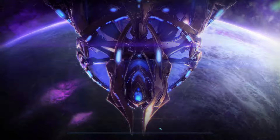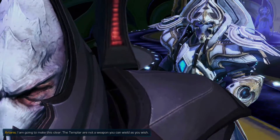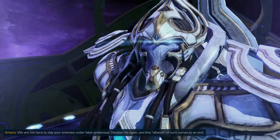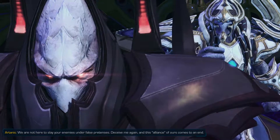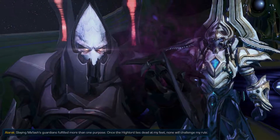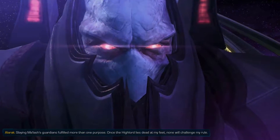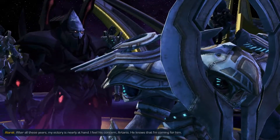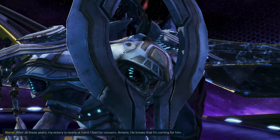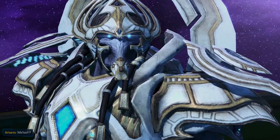Looking at the achievements — we're getting a lot all of a sudden. Artanis makes clear he is not a weapon Alarak can wield as he wishes — they are not here to slay his enemies under false pretenses, and if Alarak deceives them again, their alliance comes to an end. Alarak says slaying Malash's guardians fulfilled more than one purpose. He says his victory is nearly at hand and he can feel Amon's concern — he knows Alarak is coming for him.